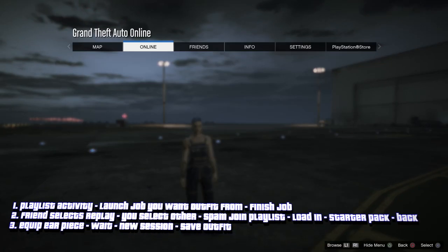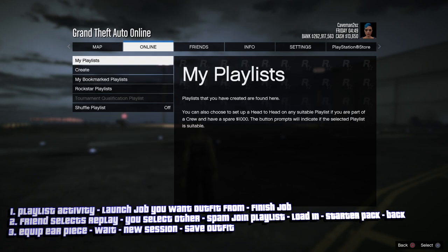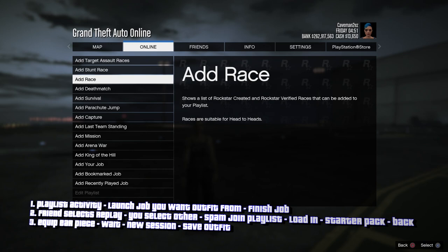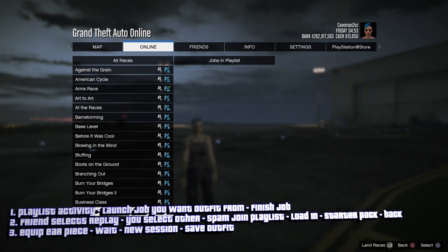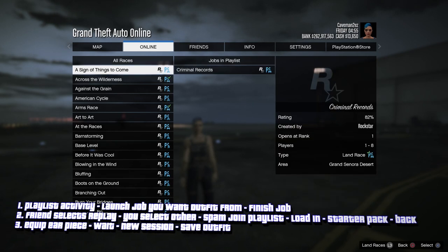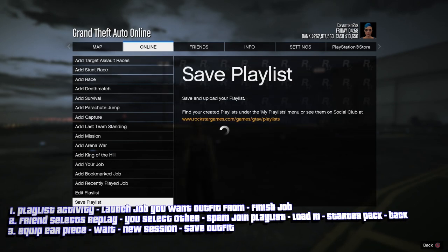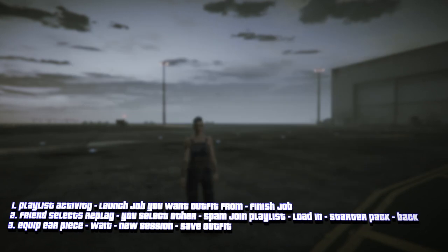To begin this glitch, you want to pause it. Go to playlist, create, add race. You want to add this race: Criminal Records. Now you want to save it.